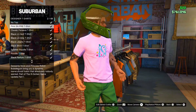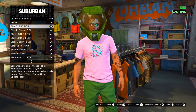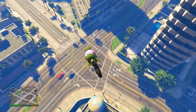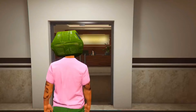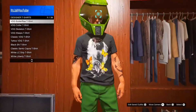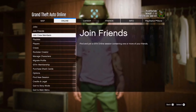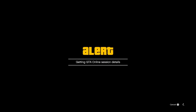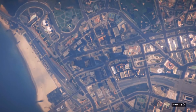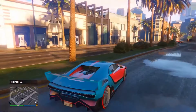For this next clothing glitch I'm going to show you another pretty easy one — the logo transfer glitch. Go to any clothing store, go to the t-shirt section, and select any t-shirt that has a logo you want to transfer. Then choose the t-shirt you want to transfer that logo onto. I'm going to put the skeleton t-shirt logo onto a pink t-shirt. Once you've purchased both t-shirts, go to your apartment.